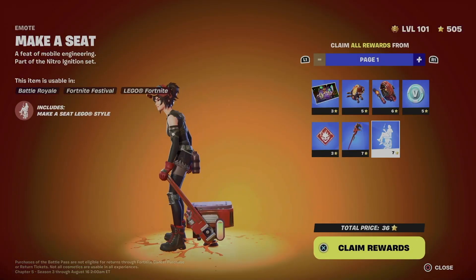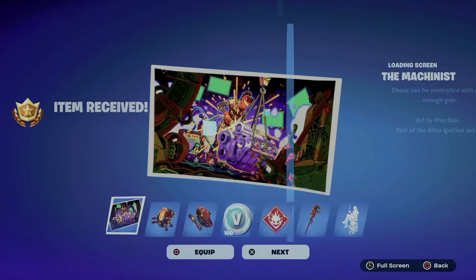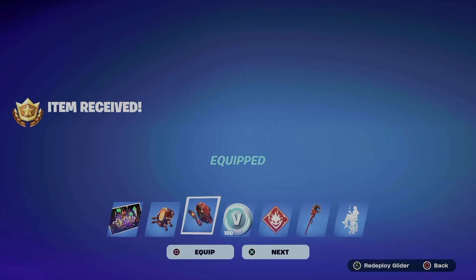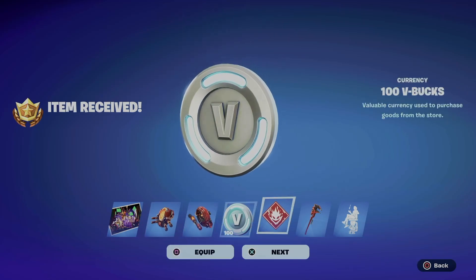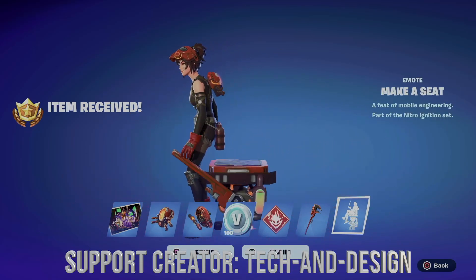So for me that's Square. This is page number one — in order to claim everything from here, hold X, and there we go, we just claimed everything. We can equip, or we can just go next, next, next. You also get V-Bucks out of this too, which is the awesome thing about a battle pass.